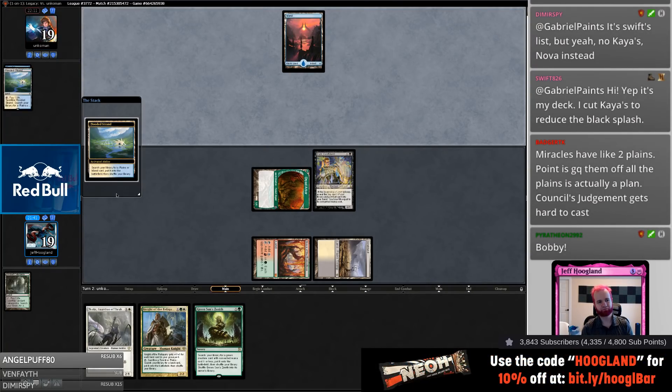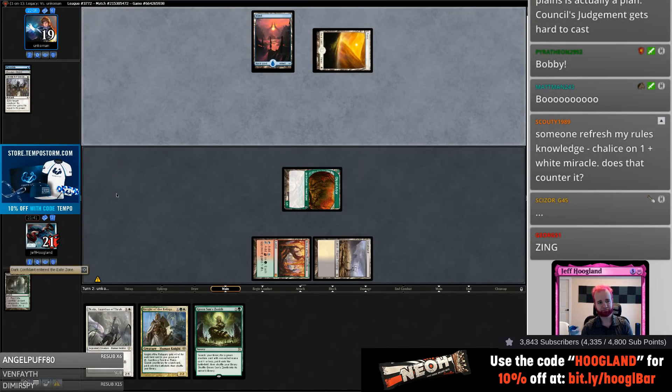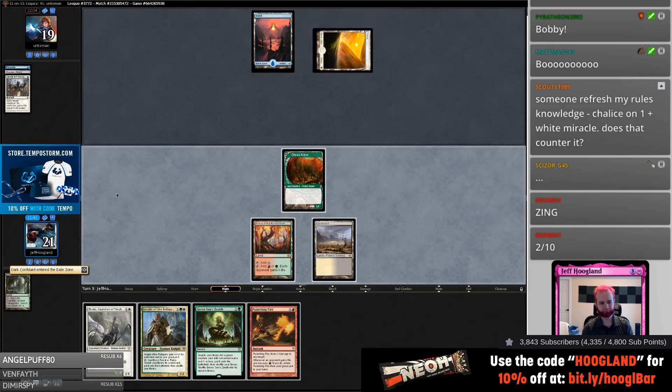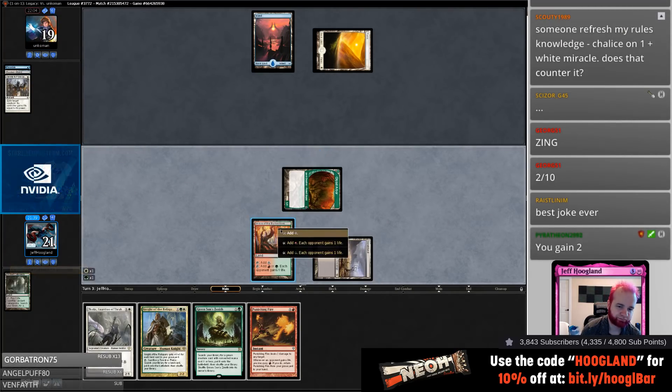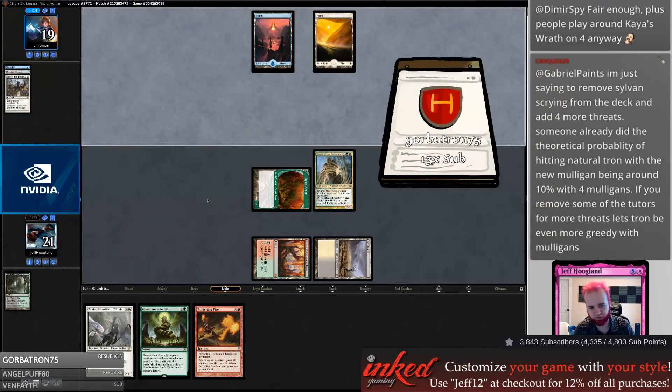Bobby! Target opponent discards Swords to Plowshares. And then I cast this Knight and they untap and cast Terminus and we concede.